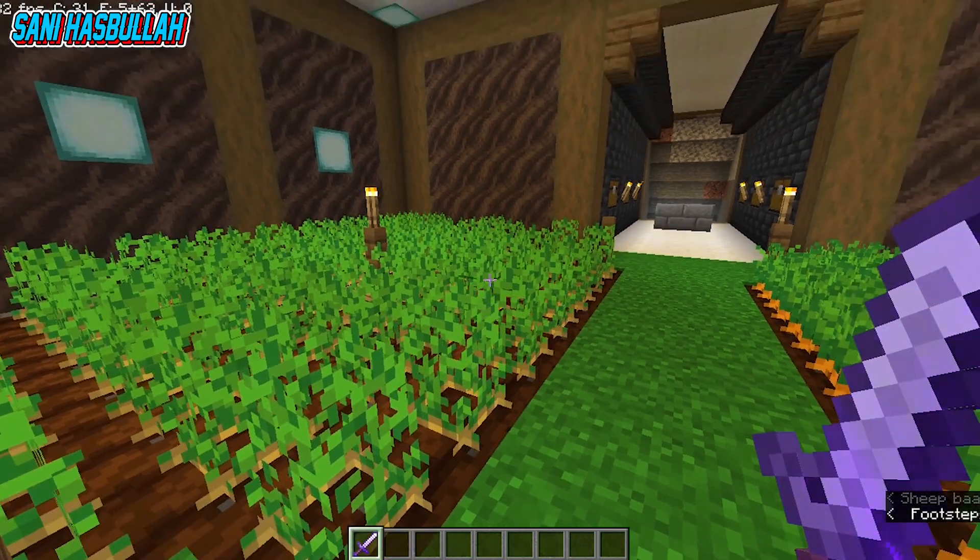Kamarnya rapih. Mungkin seperti itu untuk guanya. Disini ada diamond juga, tinggal kalian tambang saja. Guanya luas, ada lava juga, dan banyak diamond lagi. Kalian tinggal download saja map-nya, link download ada di pin komentar. Kita ke atas lagi, ruangannya cukup seperti itu, sangat simpel.